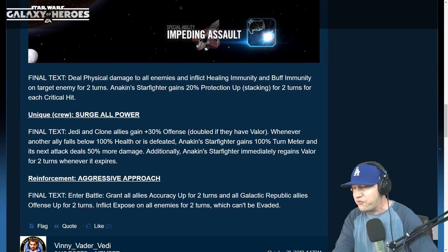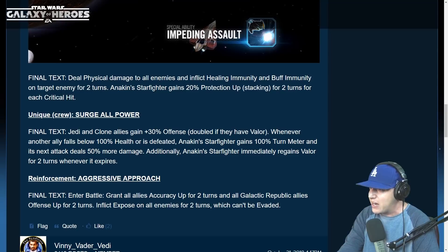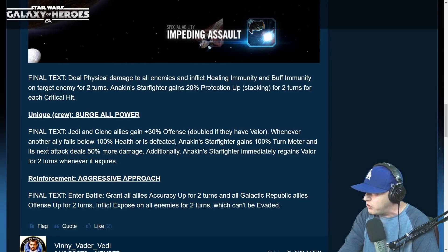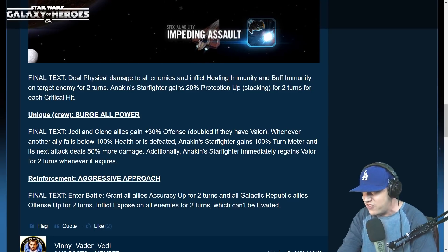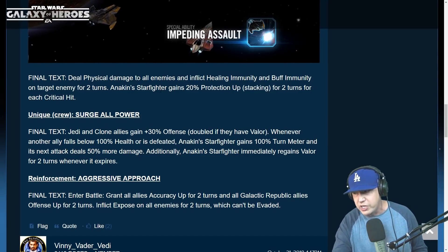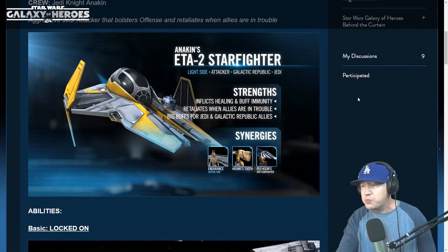It sounds very good. Reinforcement — Aggressive Approach. On entering battle, grant all allies Accuracy Up for two turns and all Galactic Republic allies Offense Up for two turns. Inflict Expose on all enemies for two turns, which can't be evaded. Looks pretty cool.